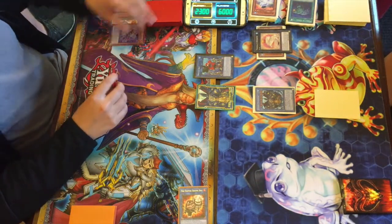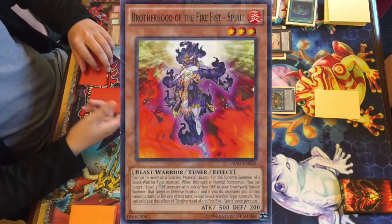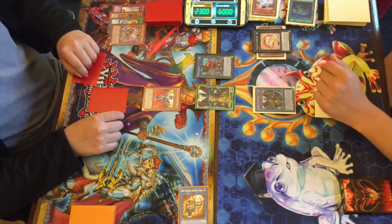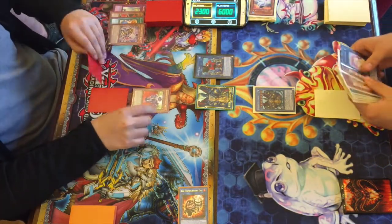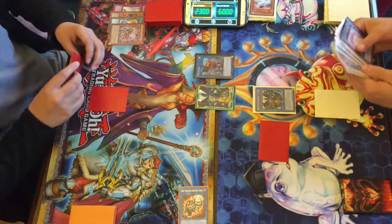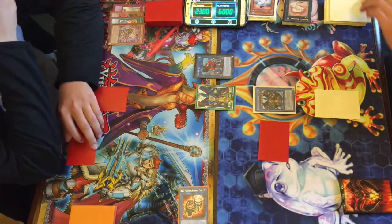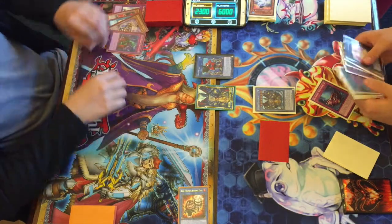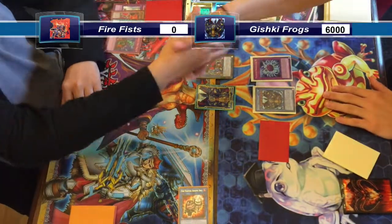Brandon's turn starts and there's not much he can do. He sets a card and brings out Spirit, which would allow him to bring back a Fire Fist from the graveyard — but Larson negates it with Toad, not letting Brandon have any advantage whatsoever. The Spirit is set on Brandon's side. Larson then uses Dinomischus to clear the back row — it was a Bottomless Trap Hole, not really a big deal — and attacks for game.